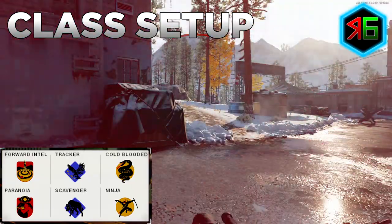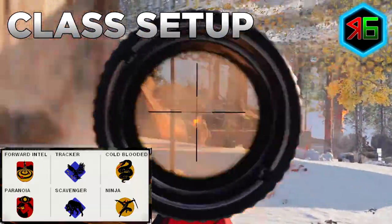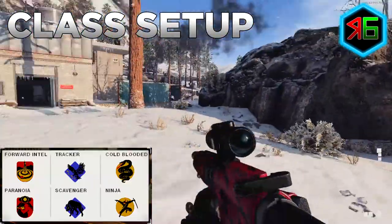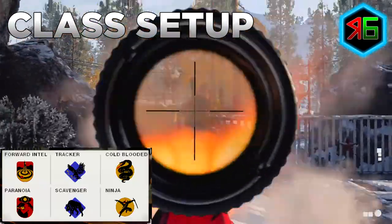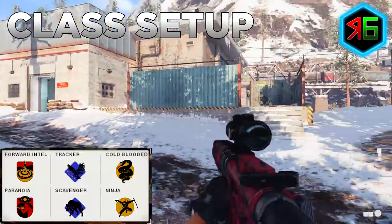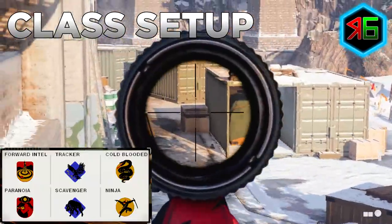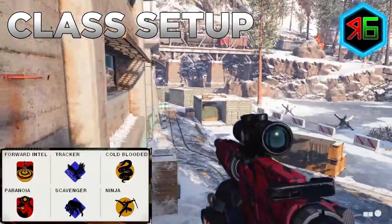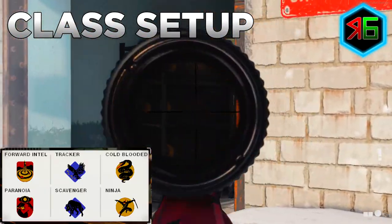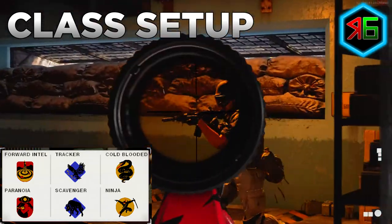In the second perk category, I'd go for Scavenger, which lets you replenish ammo from dead players so you don't run out. I'd also put on Tracker, which lets you see an imprint of enemy footsteps and reveals enemies on your team's mini map when you aim at them. Seeing enemy footsteps in red lets you follow enemies and get headshots from behind — they might not know you're there, giving you an easy shot.